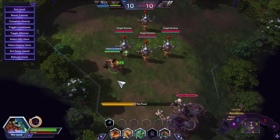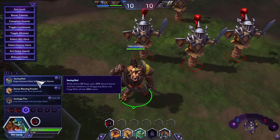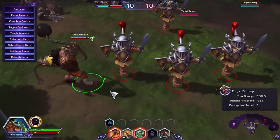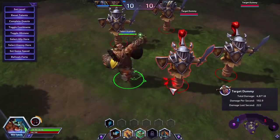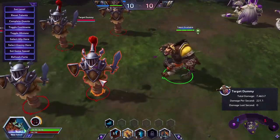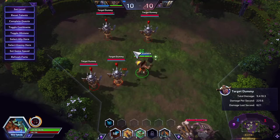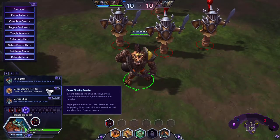At Level 7, Seeing Red: while above 50 Rage, gain 25% attack speed and cooldowns of Staggering Blow and Hog Wild are 30% faster. Above 50 Rage he attacks at substantial speed, and Staggering Blow and Hog Wild go down quite quickly. You can create quite a bit of disruption in team fights and even catch up to the enemy team.